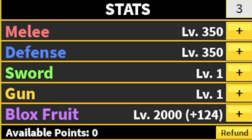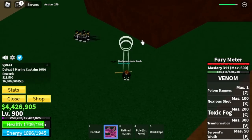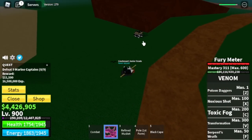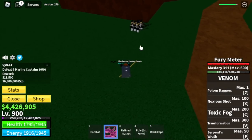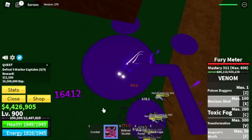Stat check: Melee and Defense 350, Blox Fruits 2000. Now in the green zone. First we're going to defeat the Marine Captains. The technique: lure them without hitting them, and once you create distance they will stop chasing you. Then you can aim your X skill properly and add it up with the Z skill or the F skill.